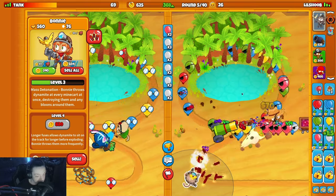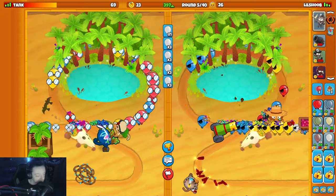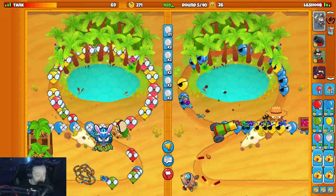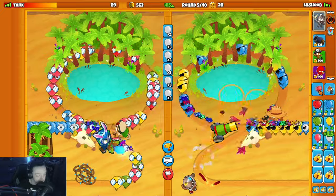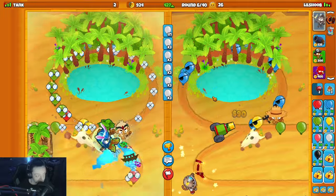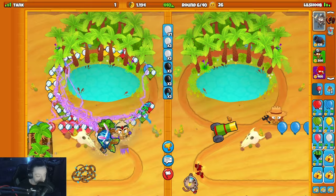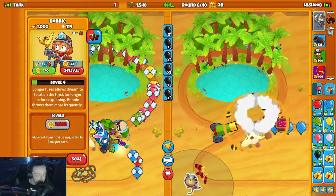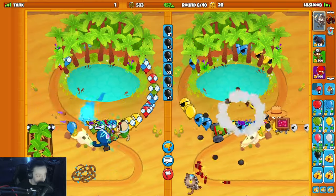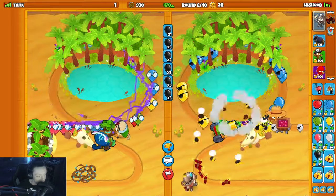Gonna pop the mine carts, upgrade my cannon, upgrade my Bonnie. He has two farms down but they're not upgraded. Could probably energy these whites and cause an issue - so I'm going to. Do they kill him? No way he lives with one life - you're kidding! Wow, good for him, what the hell. Upgrading my Bonnie a bunch now. Can't believe he lived with one life - that's kind of whack.